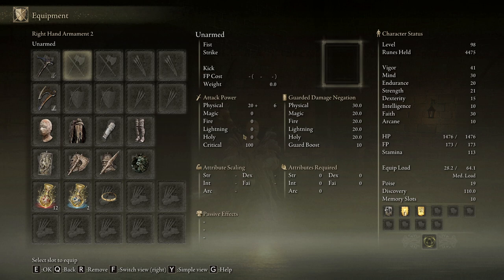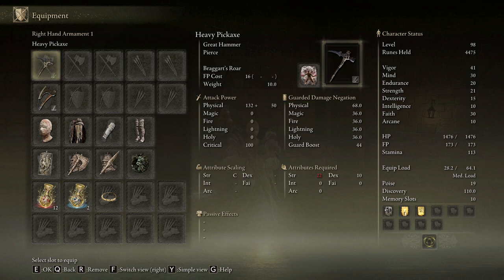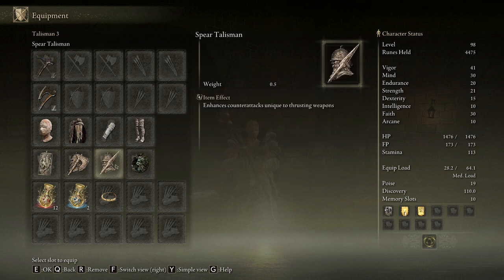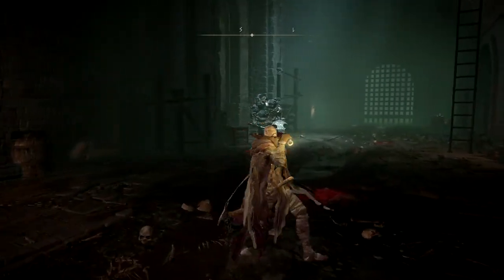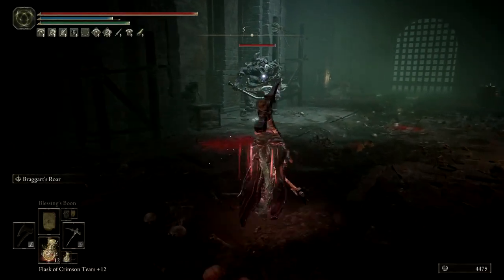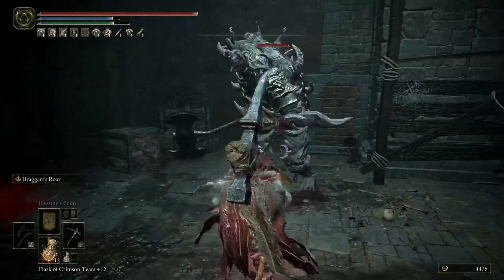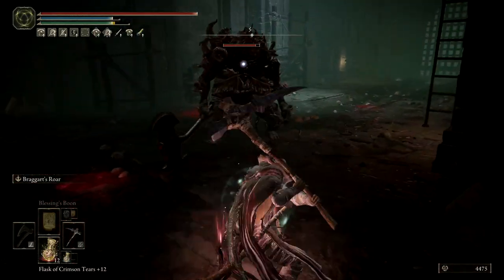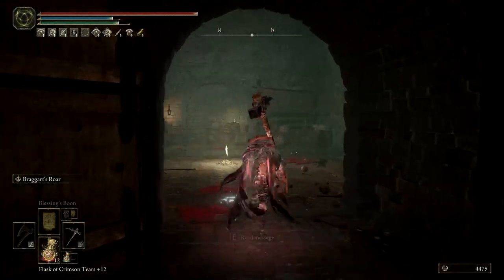To show an example of how much damage this does: I'm using minimal strength — I'm actually below the requirement, but generally you're going to be two-handing this weapon. So I have 21 strength, and there are no upgrades on this pickaxe. It's just scaled to heavy scaling. About 500 damage with no upgrades, which is pretty significant. And it can stagger in two hits — two heavy attacks will almost always stagger most enemies.